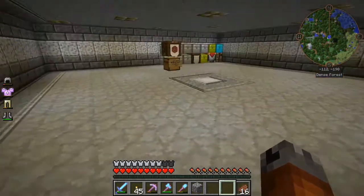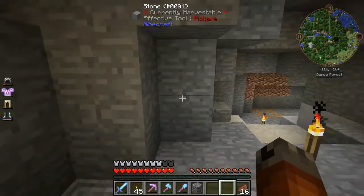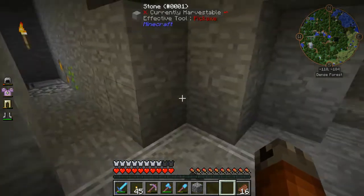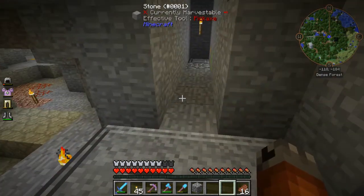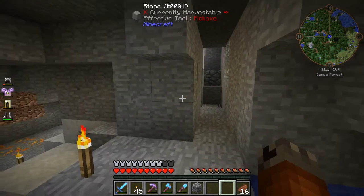What I'll do is move all the IC2 stuff down here. Part of what I'm going to do is a diamond manufacturing system and put that in down here. I've got a little prototype set up in my creative world. So let's jump on over there and we'll take a look at it real quick.